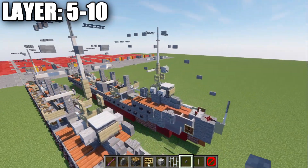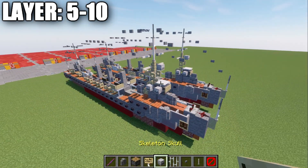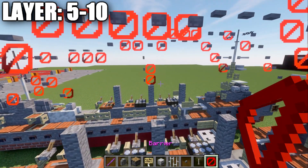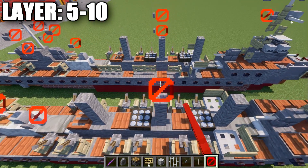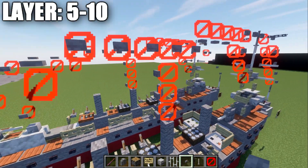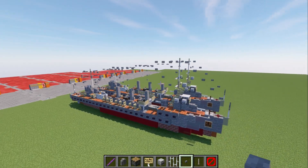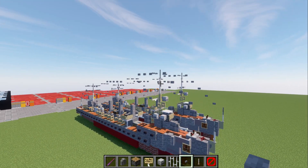One last piece of rigging: on the middle smokestack or funnel, place three barrier blocks going up, then three buttons on the side facing toward the rear of the ship. Once that's done, that completes the rigging. That wraps up layers five, six, seven, eight, nine, and ten.